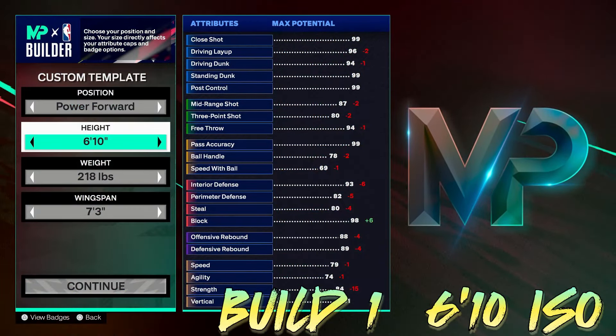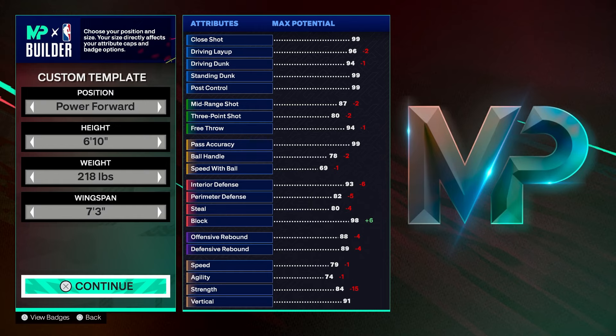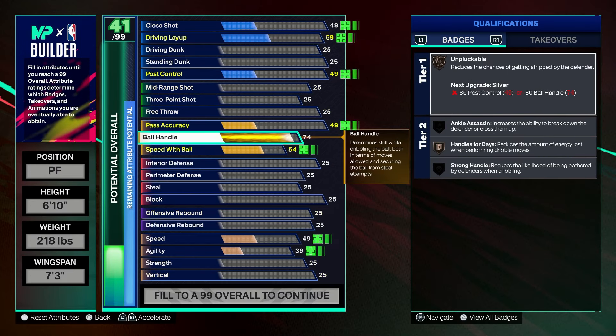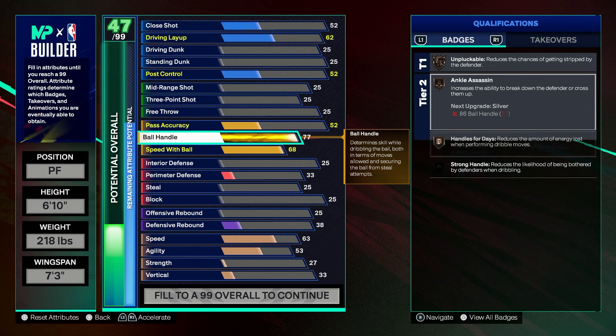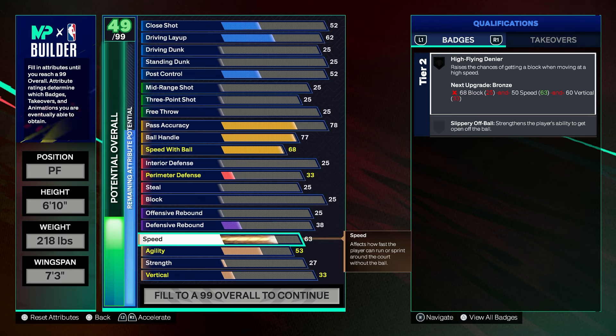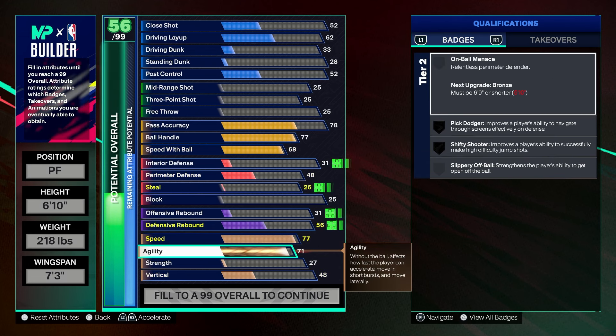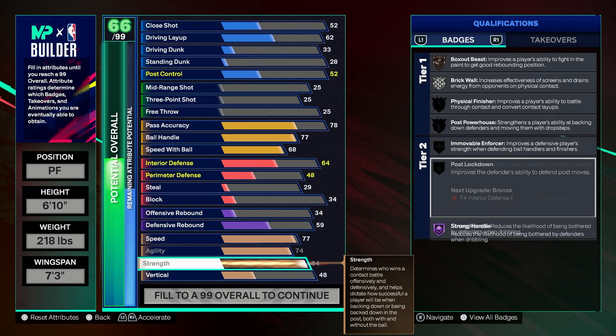To kick off the top five power forwards, we got a 6'10" ISO build. You'll be able to dribble around and ISO like power forwards or even centers if you get matched up there. It's a do-it-all type build. First, we're adding ball handle to 77, speed with ball to 68 — that gives you Lightning Launch bronze and just enough to dribble around. Pass accuracy we're doing 78, so you'll be able to fling the ball around and pass consistently. We're giving him 77 speed, 74 agility, and strength all the way to 84.